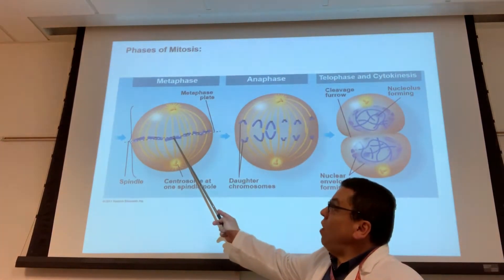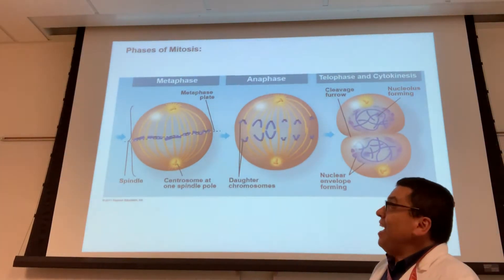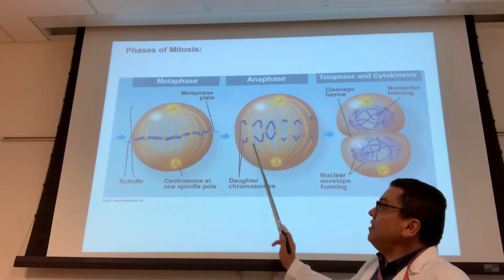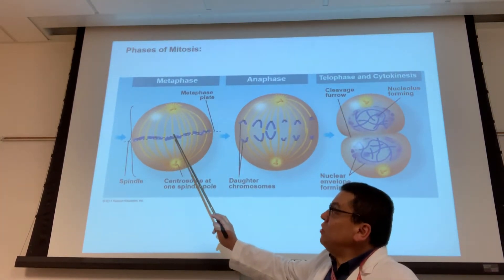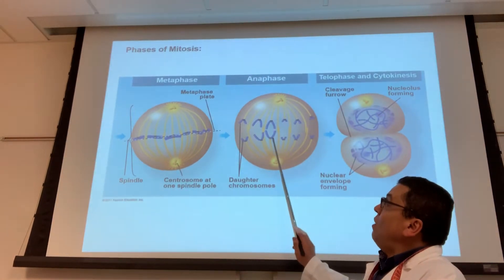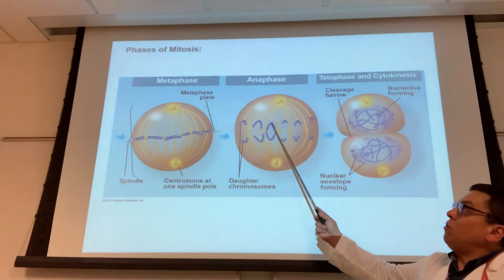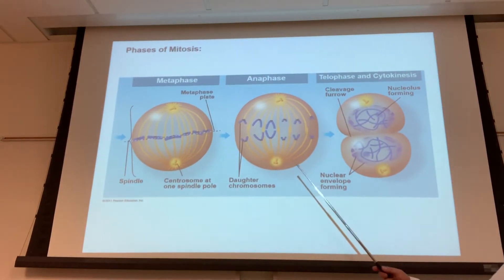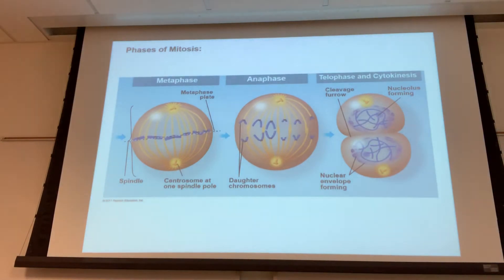The race begins — anaphase starts. Each sister chromatid: one goes to this side and the other goes to that side. At the end, this side of the cell will have one complete copy of the chromosomes — 46 of them — and that side will have the other copy of 46. At this stage the chromosome is made up of two sister chromatids, but once they separate each one is now called a daughter chromosome. Anaphase is the separation of the sister chromatids to become daughter chromosomes.